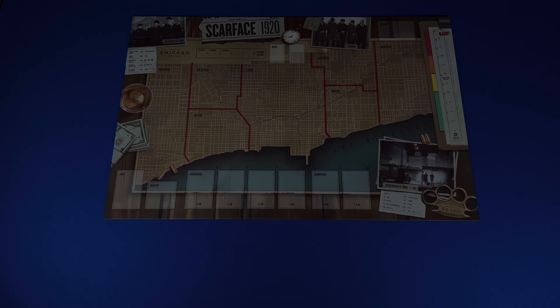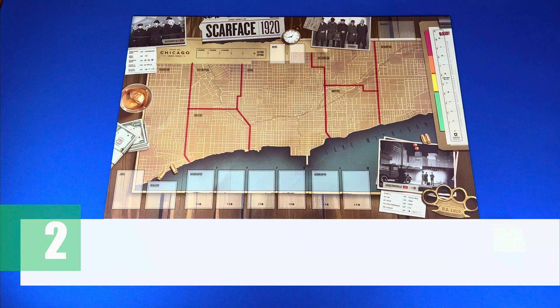Now let's take a look at the setup. We're going to be setting this up for a three player game which takes 25 steps. Step one, place the main board in the center of the play area. Step two, create supply pools — place the money, business markers, alcohol, guns, and family ring beside the main board.